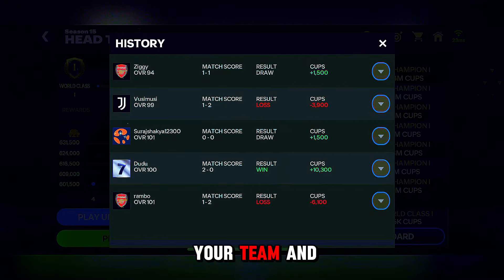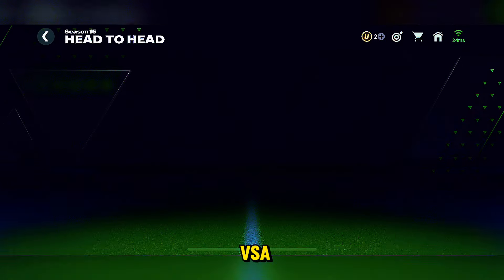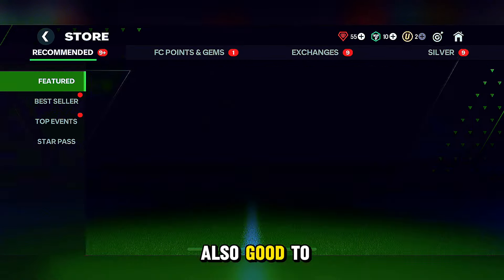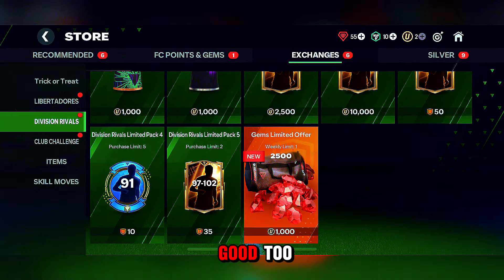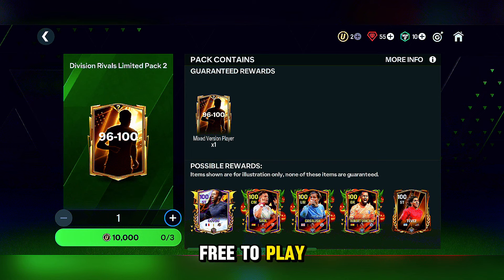Another way to help you boost your team and get some good players is grinding in H2H or VSA, so you can open division rivals packs. They are also good to pack as well. And if you don't know what division rivals are, here are the division rivals packs — they are pretty good too. I hope and pray you get something good for all y'all free to play players.